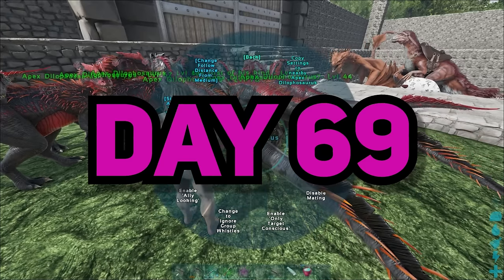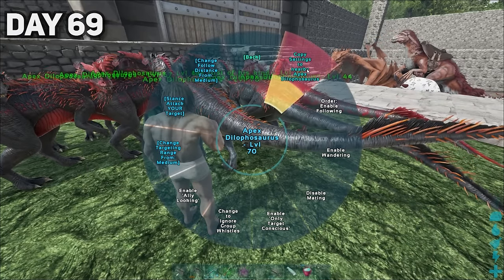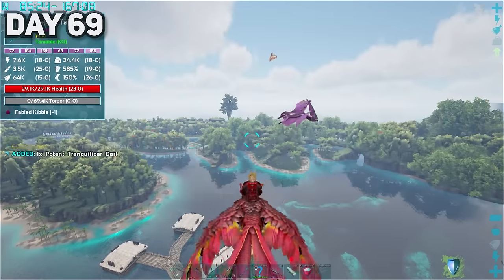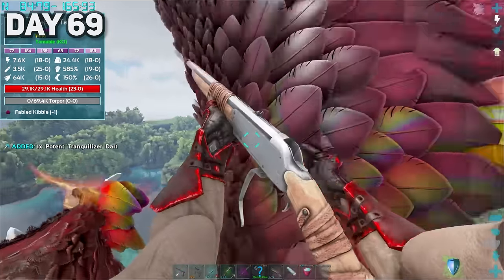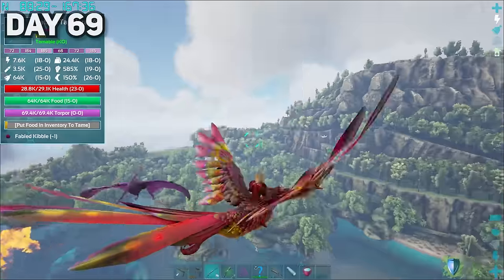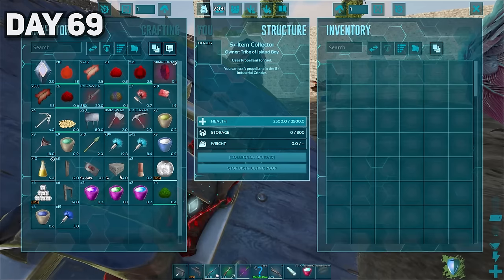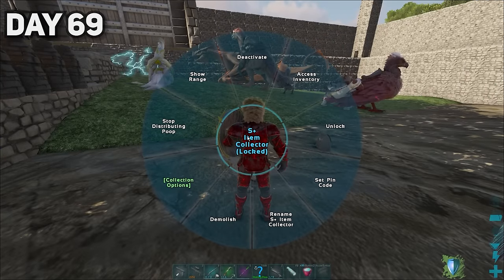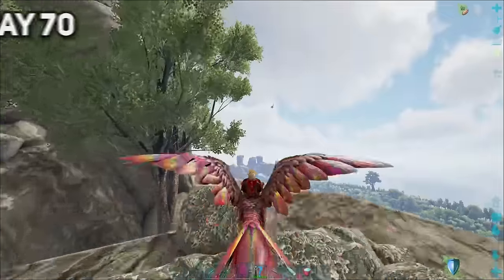My favorite day finally arrived — day sixty-nine. The day started in typical day sixty-nine fashion: we forced all of the dilos to have sex. After that, I tamed our second fabled dinosaur, this time a tapajara, and yes, I am the best tape tamer ever. Day sixty-nine was also the day I found propellant in my inventory, which was probably dropped from all the dinosaurs we've been killing.